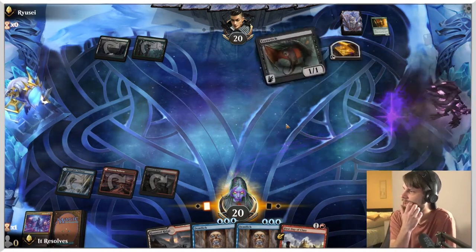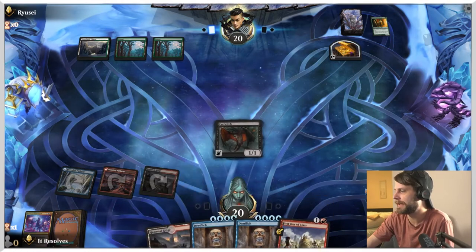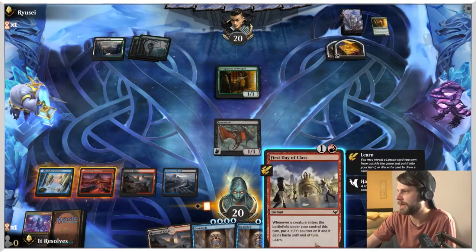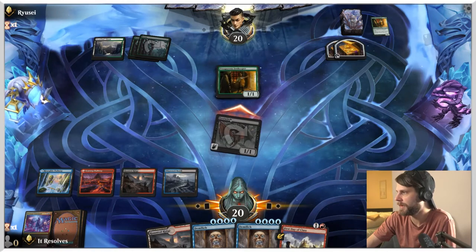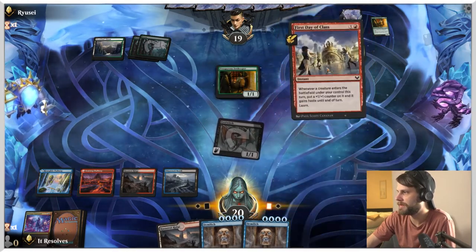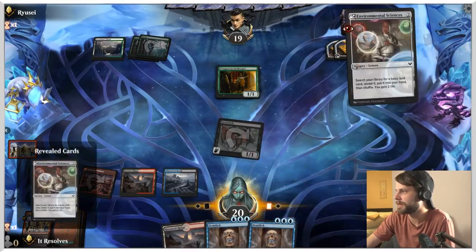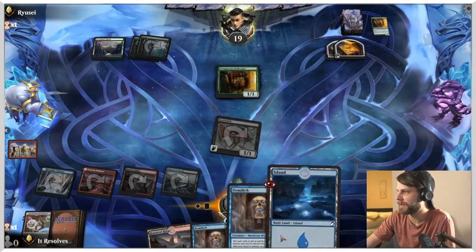We're learning on this deck, so I don't know what the right play is — we're just going to give it a shot and have some fun. This does give us a learn trigger, just something to keep in mind. Let's attack in. We can get a learn trigger off of this, but that's not that helpful. Let's go ahead and pull Environmental Sciences and just play it — I'm going to deck-thin as much as we can here, gain a little bit of life, and get that blue source. It's going to make it a little easier to play the Demi Lich.